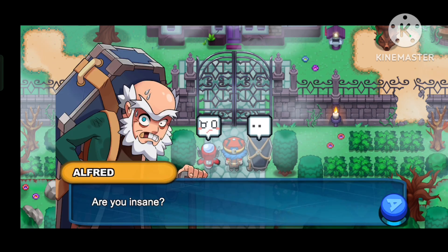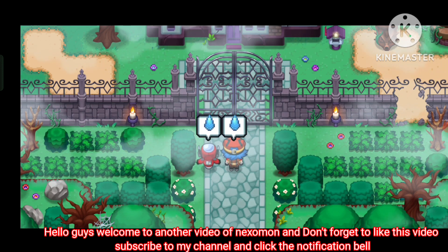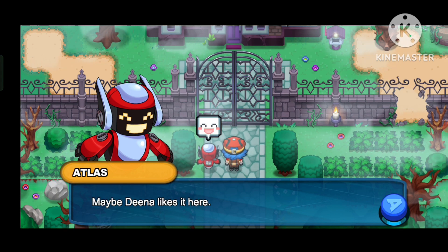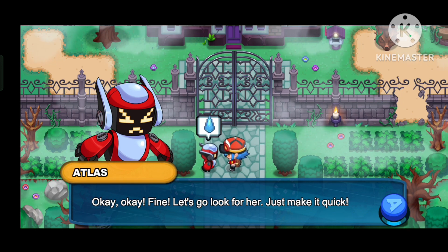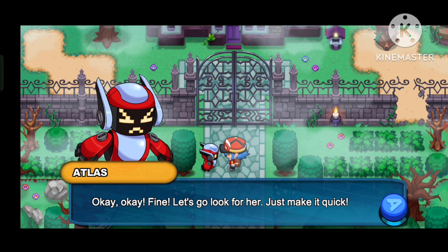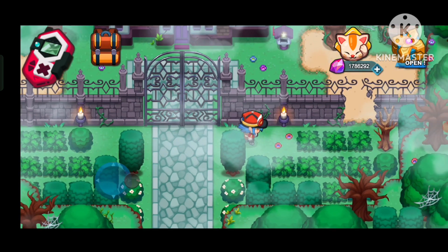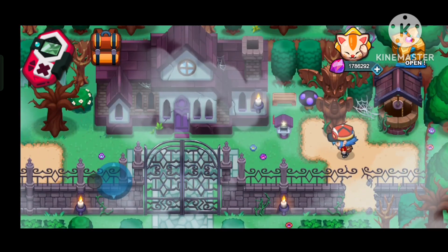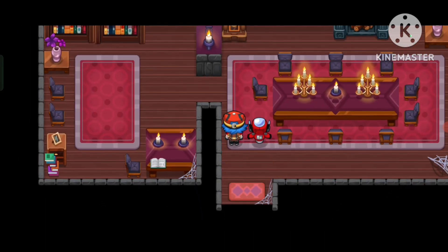Aren't you coming with us? Are you insane? Bye-bye. Bro left me. Maybe Dina likes it here. What is wrong with you? Okay fine, let's just go look for her. Just make it quick. If we can't go from there, we can go from the wall. We are thieves, boys — I came here to steal. Door. Let's go in.